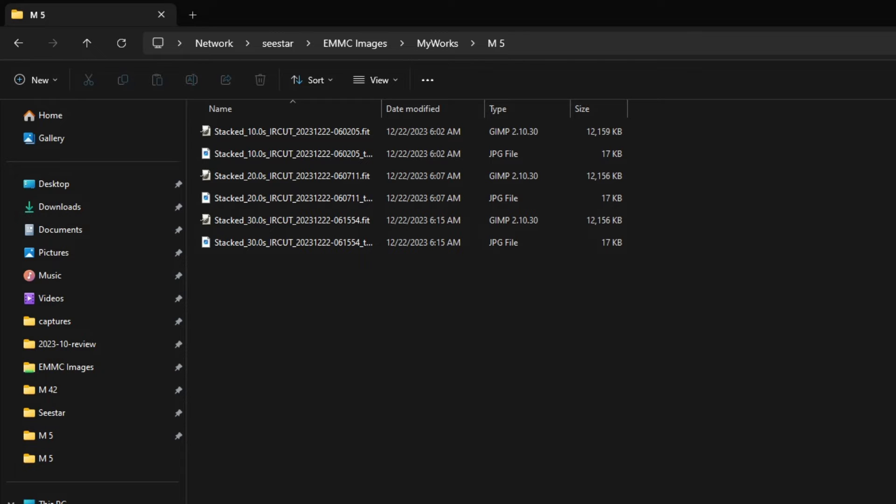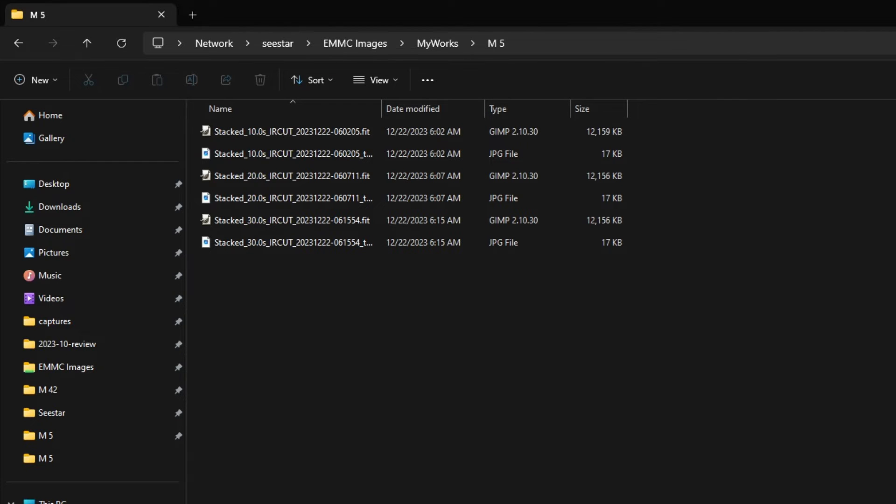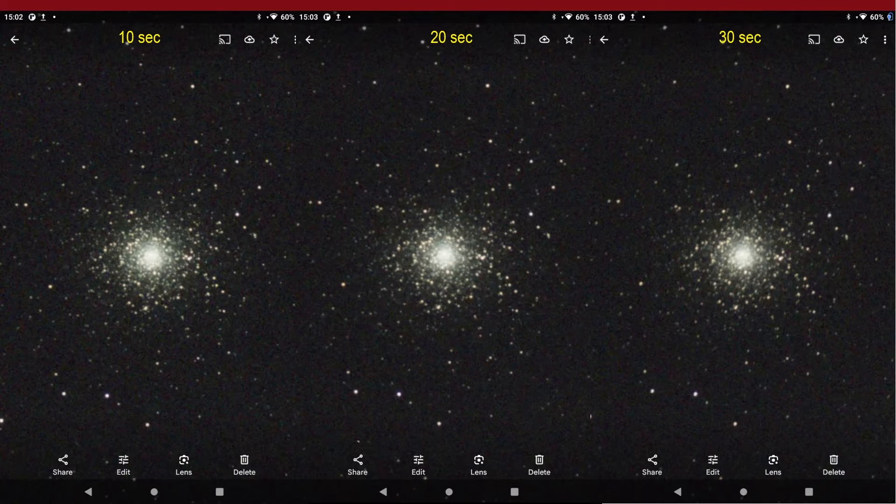I went back to look at the images, and here they are: the 10 seconds, 20 seconds, and 30 seconds. The first thing I did was put them side by side. It is really hard to tell them apart. If you look very carefully, you can see the elongated stars on the 30 seconds. Other than that, they are very similar. One thing worth noting is that the sky gets darker as you go from 10 to 20 to 30 seconds.